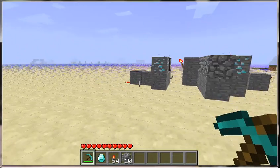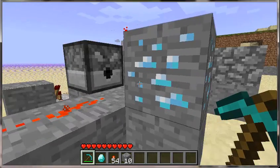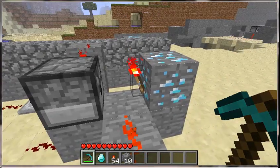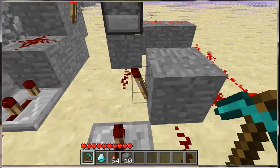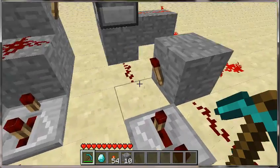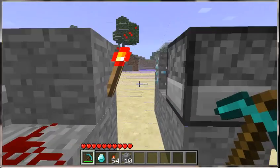Let's get on to constructing. First off we've got the arrow dispensing one. Go all the way over here, put a block there, put a torch there, put your leading out wire right there to your dispenser. Redstone repeater there, go all the way up here to this torch.